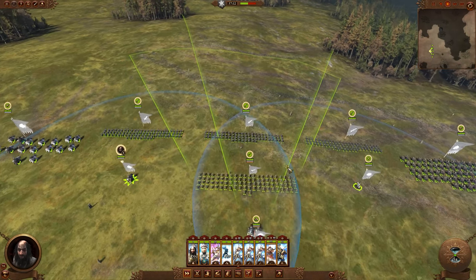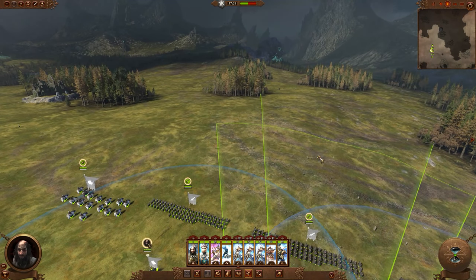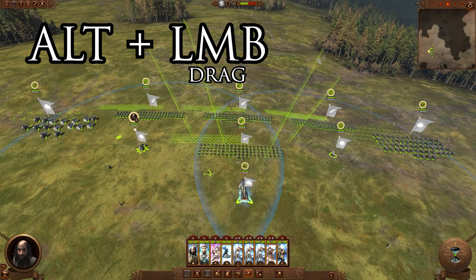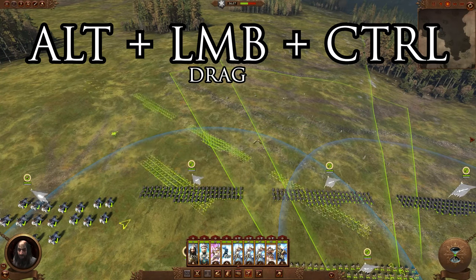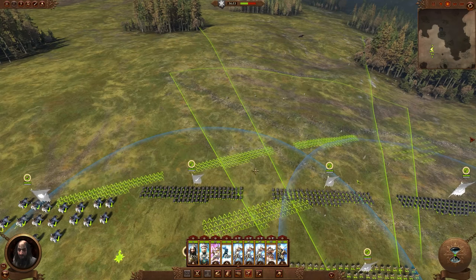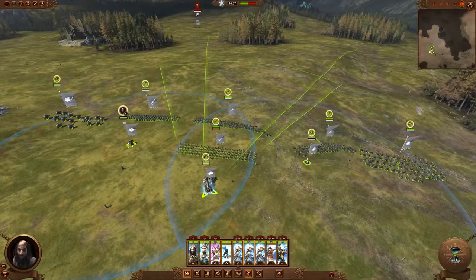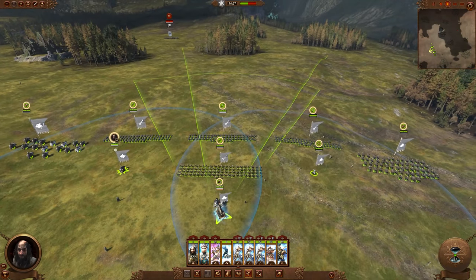If you want to rotate your army on the spot to face an enemy coming from a different direction, do the same thing: select your units, hold Alt, left mouse button drag to move in formation, then press Ctrl and you can rotate on the spot to face whichever direction you like. This is incredibly important for squaring up to the enemy army, because being at a funny angle can make things very difficult.